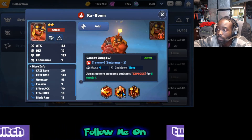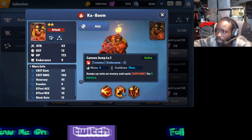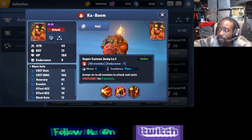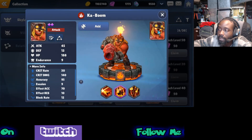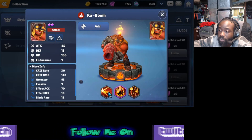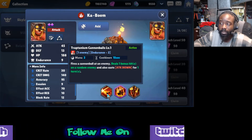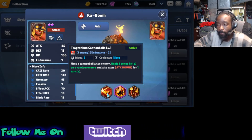His second skill targets one enemy for minus two endurance at four mana cost with an 11-second cooldown, which is relatively quick for that mana cost. It jumps onto the enemy and casts explode for five turns - the bomb blows up after five turns. The key part is once you awaken him, this becomes an AOE bomb, which is devastating on pretty low cooldowns. Also, that first skill at two mana with only a 15-second cooldown is very efficient - most two-mana skills are around 18 seconds, so it comes up faster than most other units' skills.